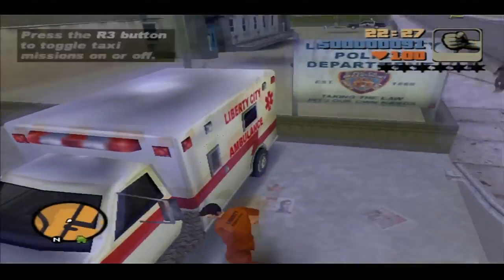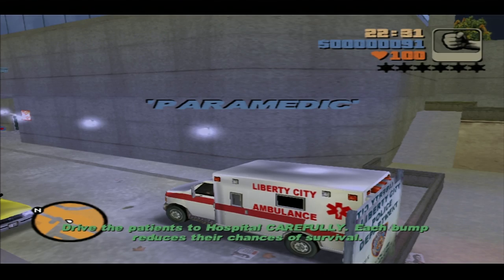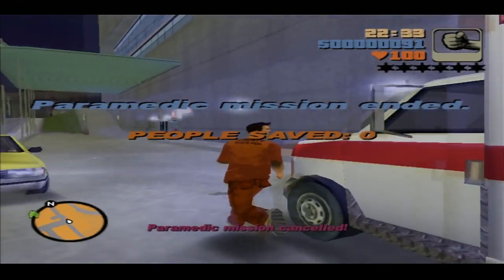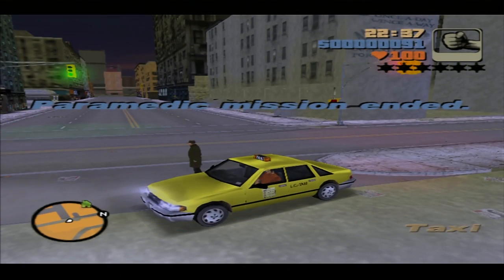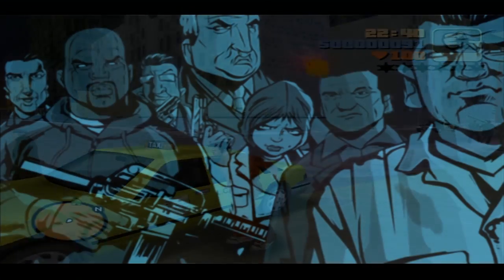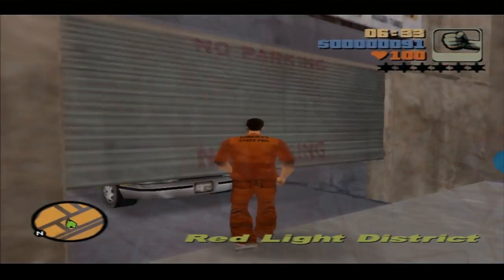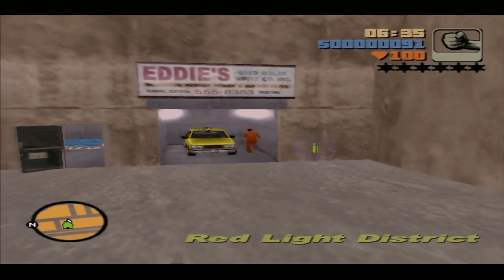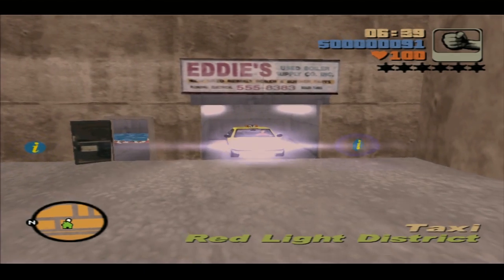Another glitch — and this one might be even worse — is if you trigger the vehicle mission while trying to trigger the taxi fares on an emergency vehicle, the game will disable the taxi fare missions from then on. Saving and reloading the game won't fix it, and will most probably break your game, preventing you from making taxi fares and thus making it impossible to reach 100% in the stats.